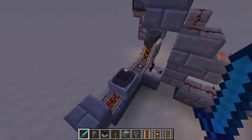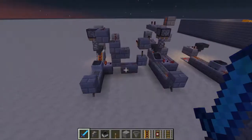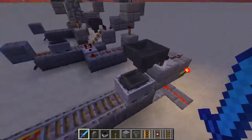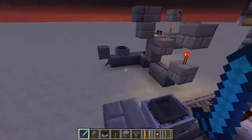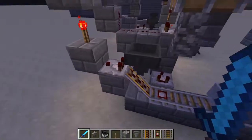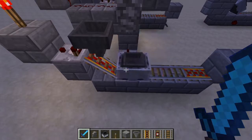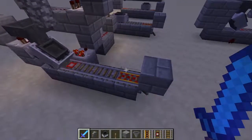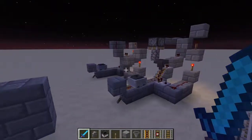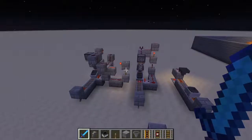This system doesn't allow the minecart loader to jam up like the simple design can. And if you have an unloader on the other side, you don't need to worry about putting too many items into the system — the minecart will leave when it reaches a certain level of fullness and head off to wherever you want the items to go. Let me know if you have any suggestions for tutorials you'd like to see. Leave a like and subscribe if you enjoyed, and I'll see you guys later.